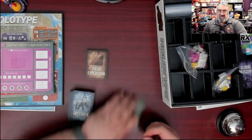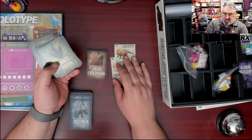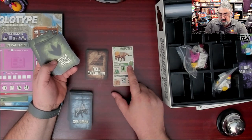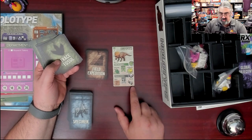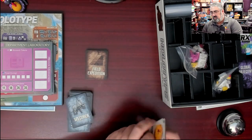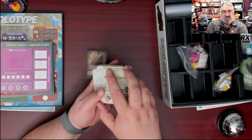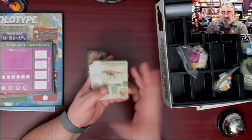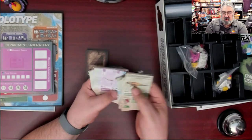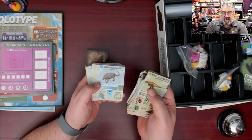Trace fossils are occasionally uncovered when you're digging — they get added to your specimens to make them worth more points, pairing with a specific specimen card. Which brings us to the specimen cards — these are the research papers you publish to score points. The cost is shown at the top: for example, this one costs two green fossils and two research and is worth five points. There's lots of awesome dino art, and as far as I know there's no duplication — they all have their proper scientific names.